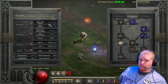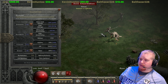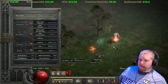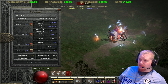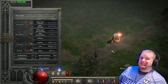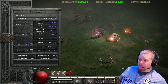In werewolf form, the damage is represented on the panel. As you attack a monster, a red ball appears around the character and increases in size with each hit, eventually reaching its maximum size. After hitting enough monsters you get the maximum form of the ability. It lasts for 20 seconds, and any subsequent hit will refresh the duration.